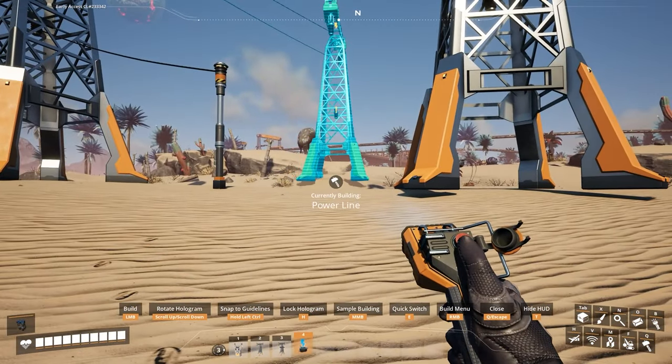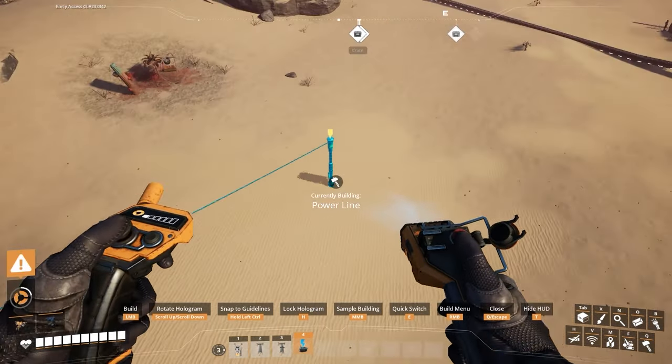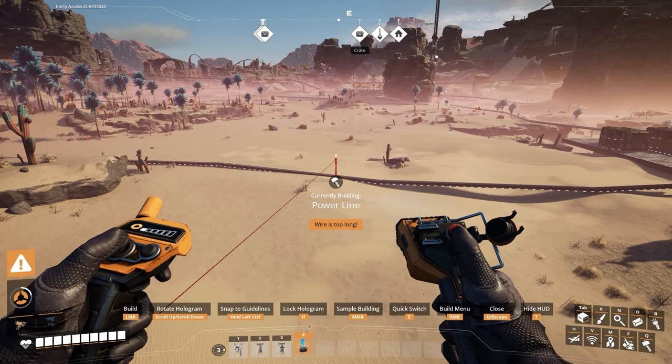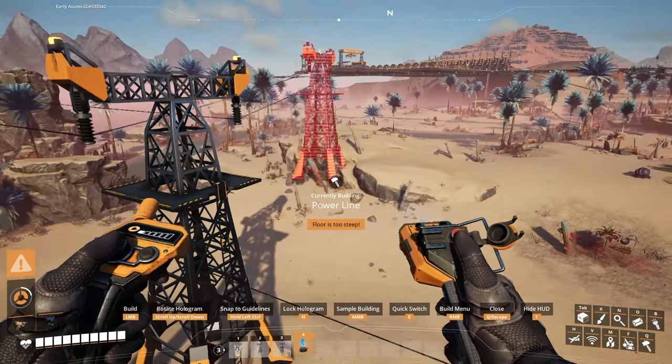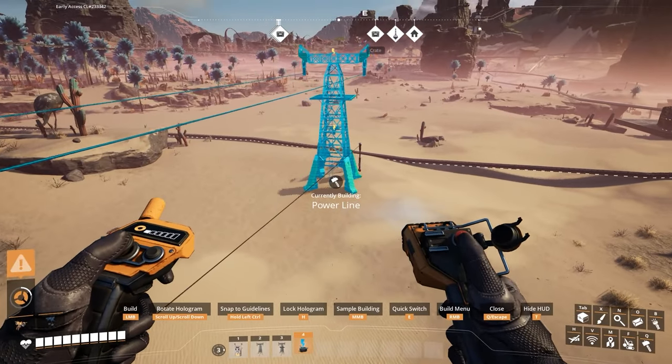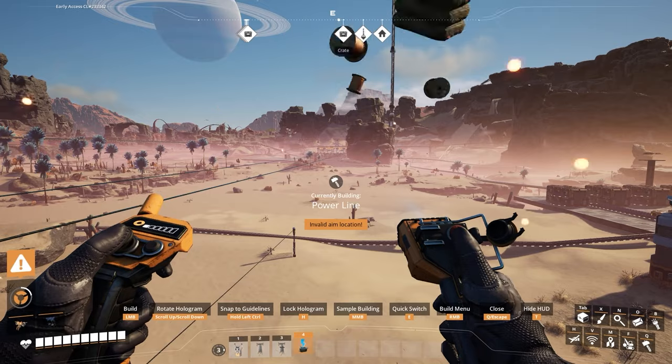The power tower lines can actually reach three times as long as a normal power pole, which makes them great for long distance power as well as just for looks. They look a lot more realistic than being constrained by the distance of power poles. They also work really well with the zipline sprint mode, finally giving us a good use for it.